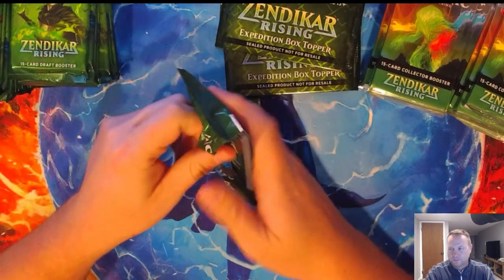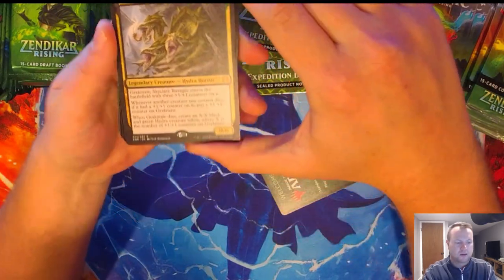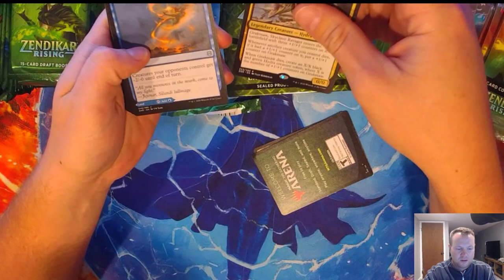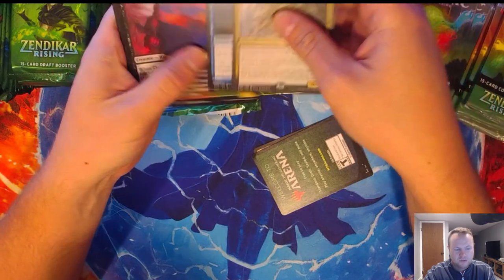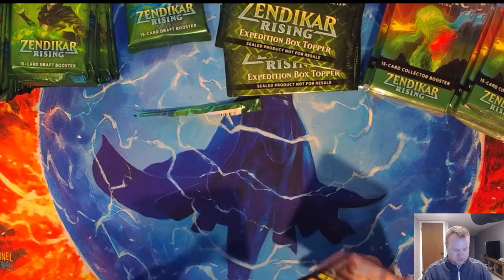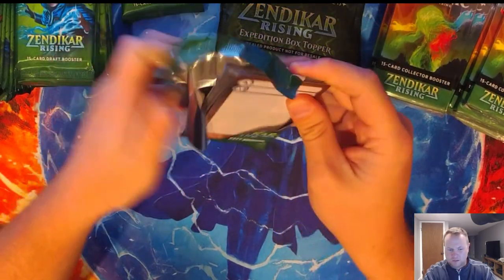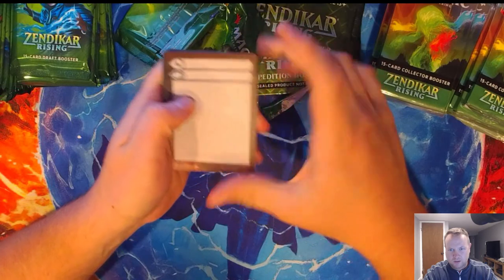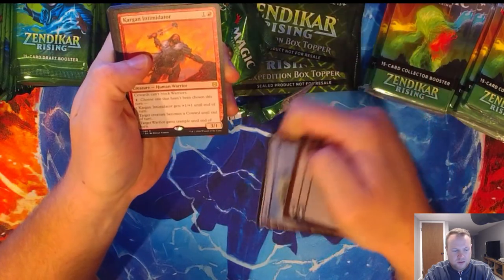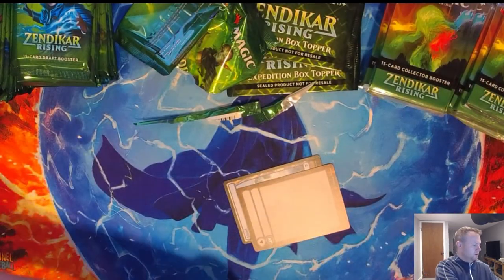Let's get down to pack number two. What do we got here? Grack Marr, Skyclave Ravager. Anybody like that? Three-headed Hydra there. And we got a Veil and an alt art Brushfire Elemental. Nothing huge there. Moving on. That's a cool little arc — people love these full-art islands. We got a Kargan Intimidator, I think that's hot garbage, and a bunch of commons.